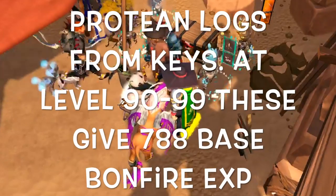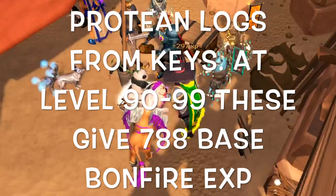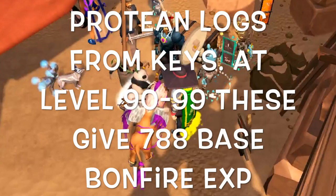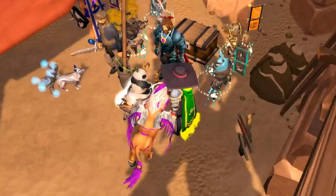The first alternative method is protean logs. At level 90 to 99 they give you 788 base bonfire EXP. If you do these on the brazier or with multiple people on your bonfire they're going to give you even more. Also, protean logs stack in your inventory so you don't have to constantly bank when using them.